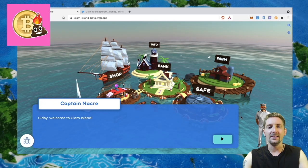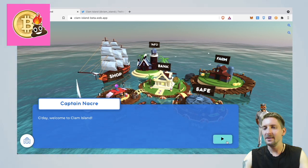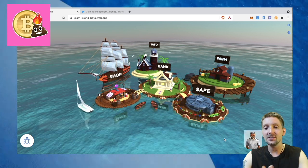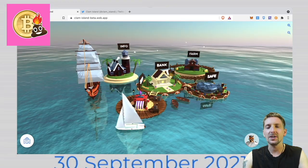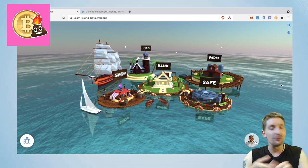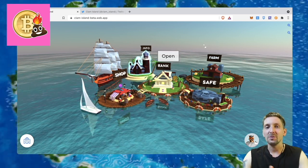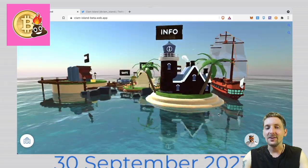Here we are — this is Captain Nacer, the one you're going to meet first when you enter Clam Island. So the island is open; if you want clams or pearls, you can go see them in the safe room. This is the user interface for the farm. The development team gave me some test tokens of no monetary value to use in this farm and give a tour of what it is. This is a fully 3D realized, rendered farm — look at the reflections, they've got dolphins and seagulls. Wonderful.